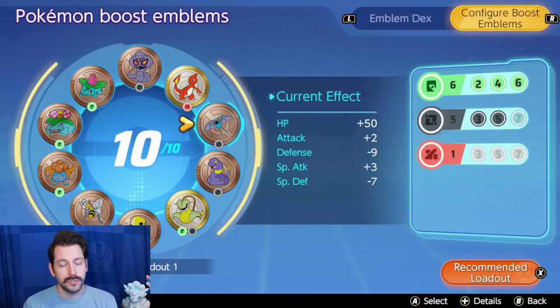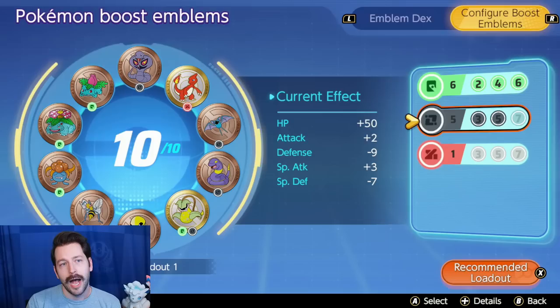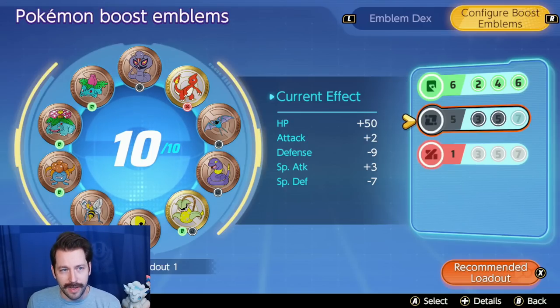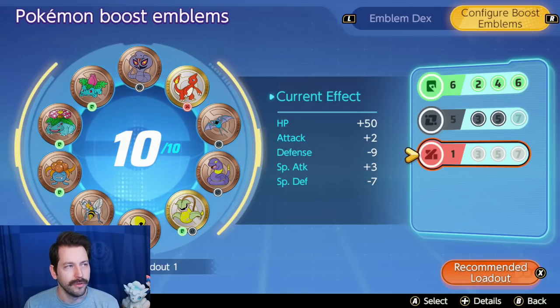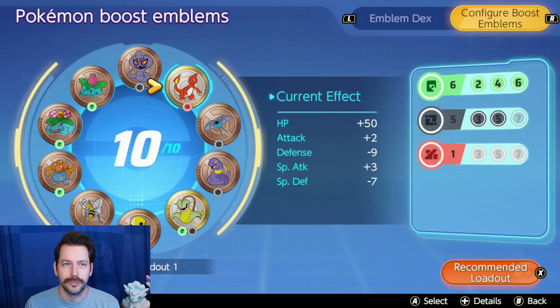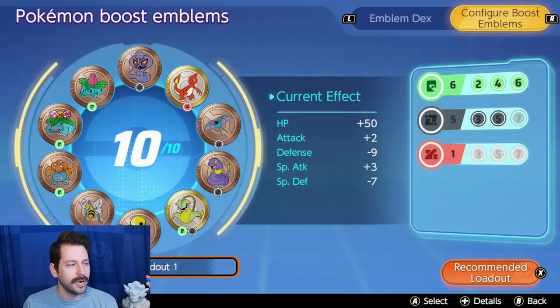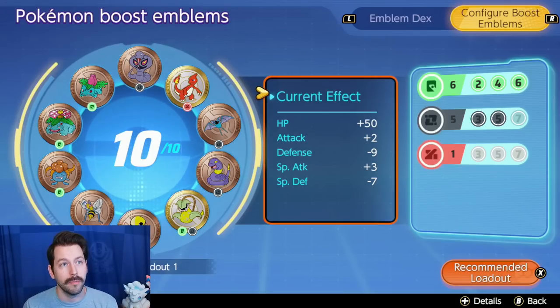However, we know what the most important part of this system is, and that is matching your colors. As you can see over here, I am matching my colors for this build. This build is for my Special Attackers — I was running this on Glaceon earlier. I have six greens, I have five blacks, and I have a red on there because I just wanted to throw this little Gold Charmeleon on there. What I'm looking to do, ideally, is get as many greens and as many blacks as I can so that I can activate these bigger bonuses.